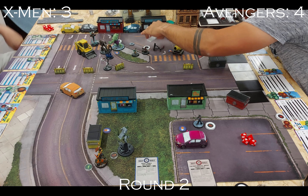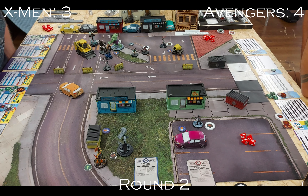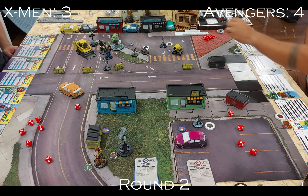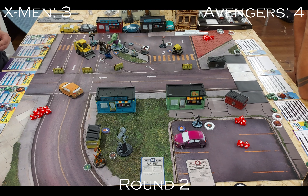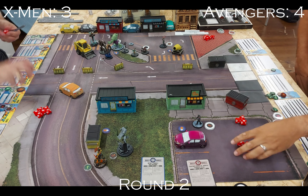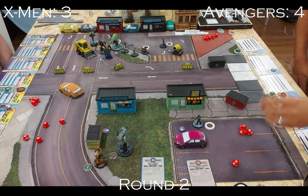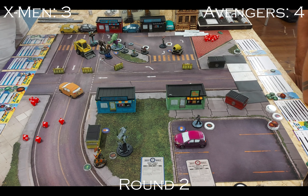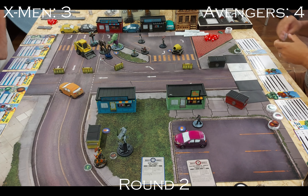Steve double-moves to be in bodyguard range of Rocket and next to the Infinity Formula. X-23 activates — Claw Rush into Hulk for two damage, getting a move off it. She then Flourishes but isn't quite close enough to pick up the hammer; she does four damage to Hulk and gets a move to pick up the hammer. What I probably could have done is moved her so she was just out of range two of Hulk while within one of the hammer, but she picks it up anyway, giving good options for next round.